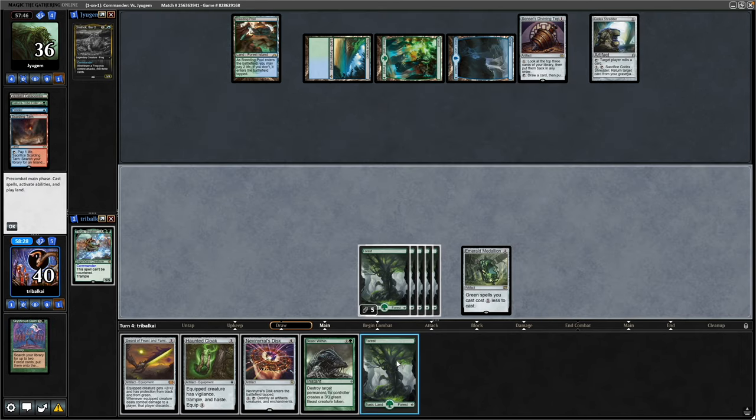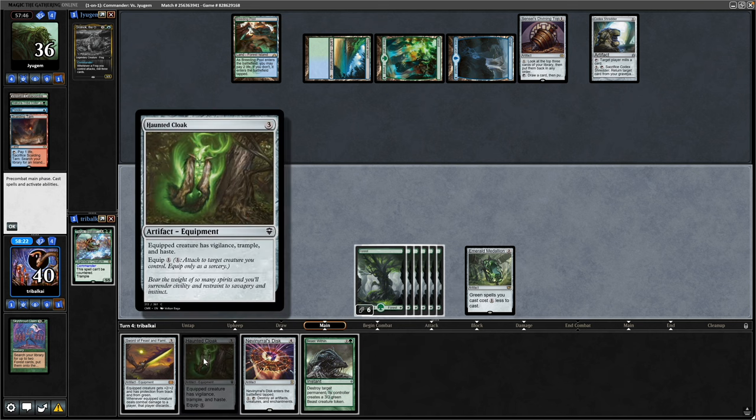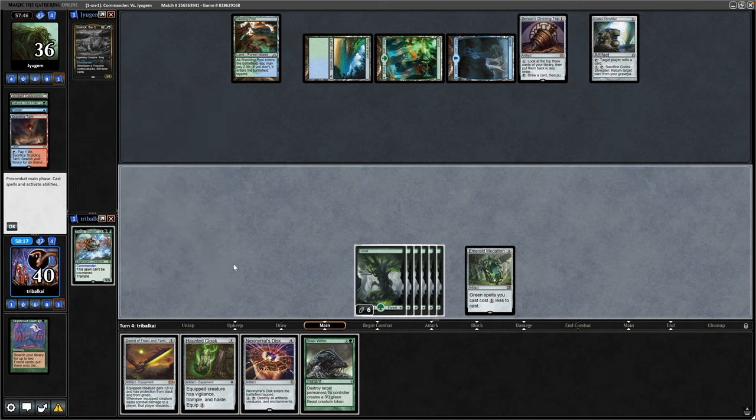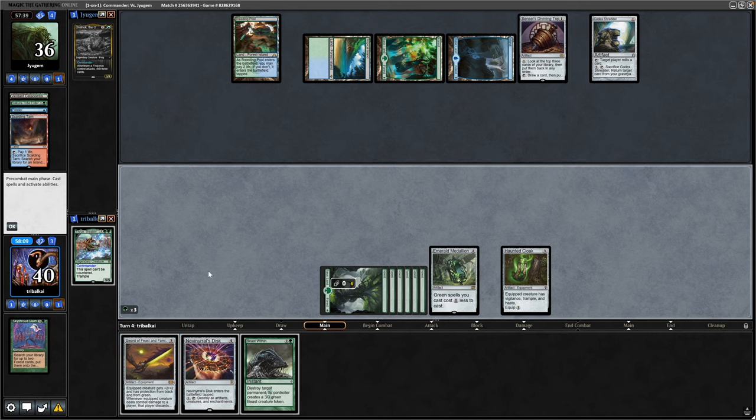Alright, so it's round to our turn. We managed to make a land here, so I think it might be best just getting down the equipment. We can go Haunted Cloak and the Sword of Feast and Famine, and then next turn play out our commander and swing in with haste. Throw down the Haunted Cloak and it enters. I've not seen any counter magic yet.